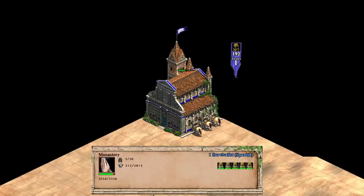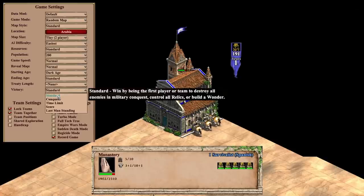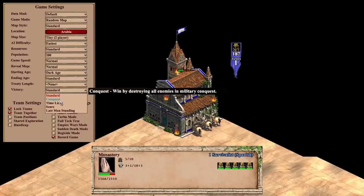In Age of Empires 2, there are different ways to win the game based on the victory condition set. With standard victory, destroying all enemy units and buildings, collecting all relics, or constructing a wonder are all ways to win. On the latter, it's not standard victory that's used however — conquest is set, which means the only victory condition is to eradicate the enemy. In reality, making the opponent resign is the most common way to win.